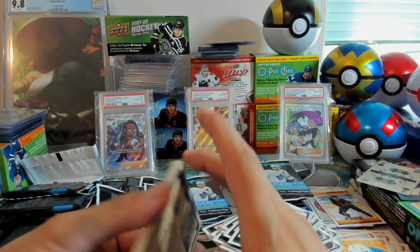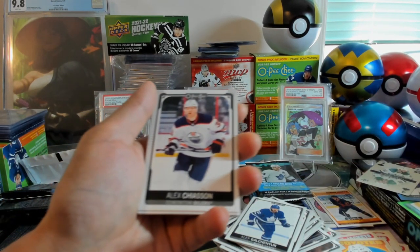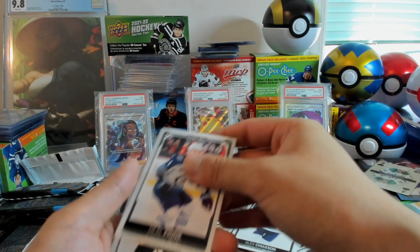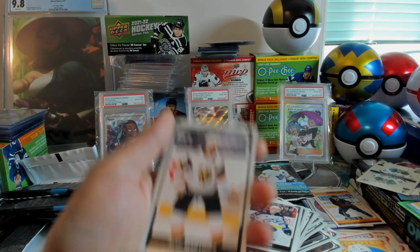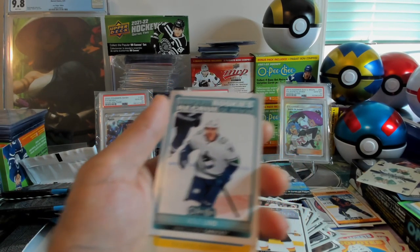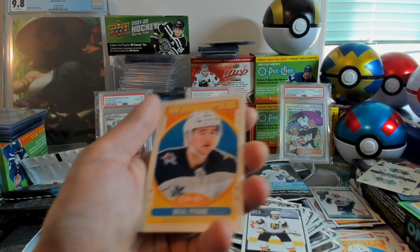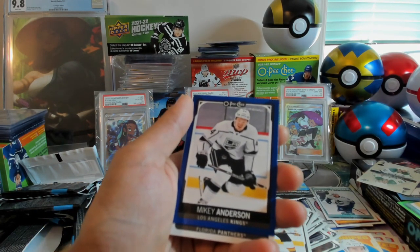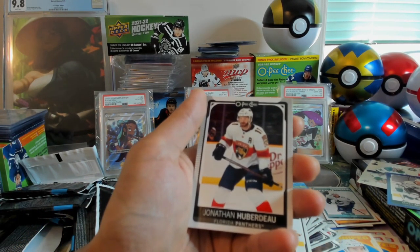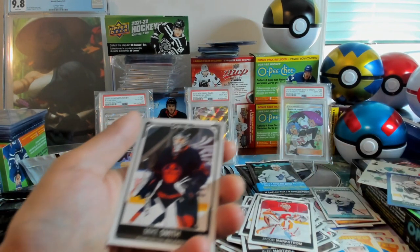I believe we're halfway into the box. We've got Alex Galchenyuk, Alex Chiasson, Neil Pionk, Alec Martinez, Cole Lind — that's our next Marky Rookie — and another Neil Pionk, this time Retro. Mikey Anderson Blue Parallel, Jonathan Huberdeau, Jacob Markstrom, and Mike Smith.